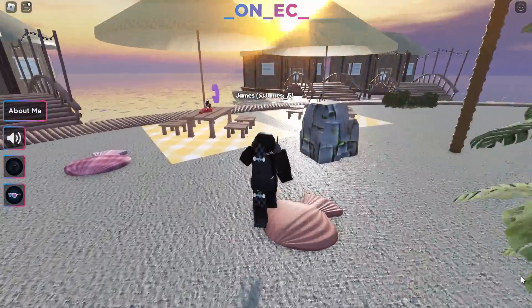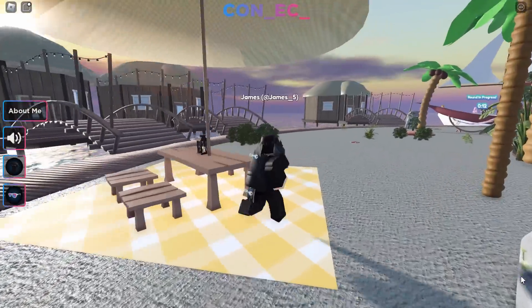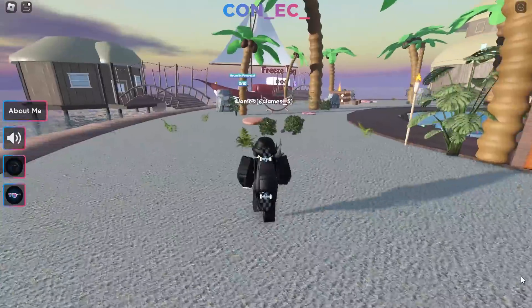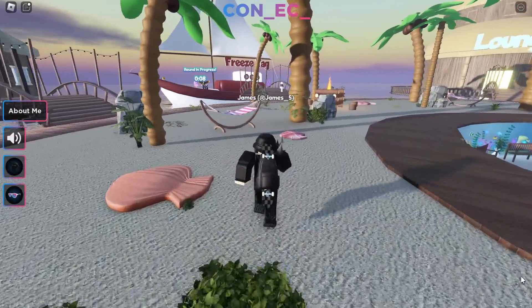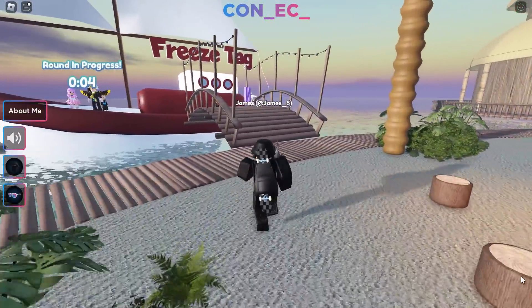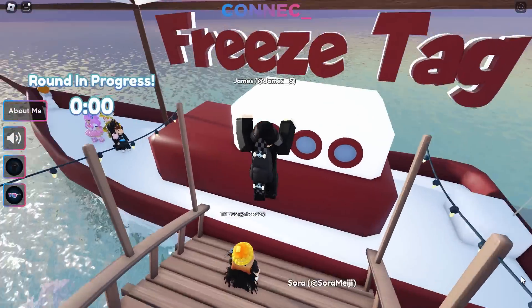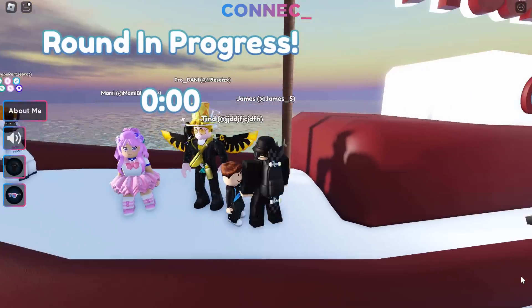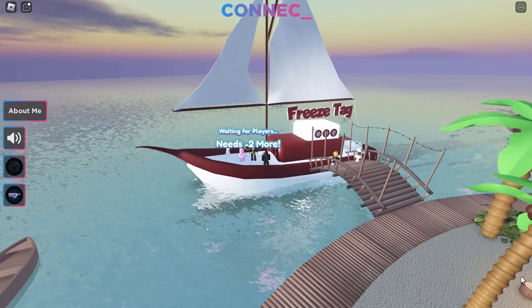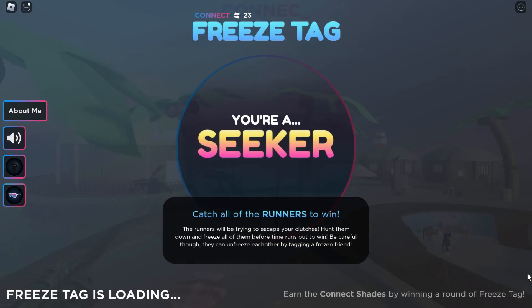Then if you walk around here you're going to find C, which is just on the picnic table, and if you walk over here you're going to find N. N is just where the freeze tag area is, so go and pick that up. Now T is the final letter of Connect, but this one isn't in the lobby — it's actually inside the freeze tag game. So hop on the boat and load into freeze tag.